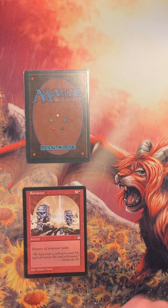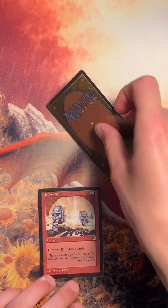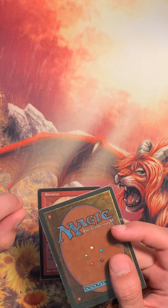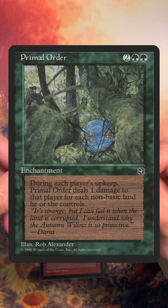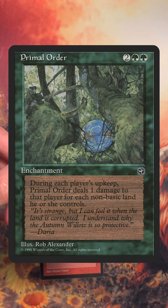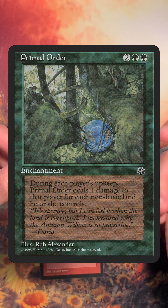The expansion Homelands has always been kind of frowned upon — the whole block actually. Cards from Alliances have received more and more love these days; Fallen Empires is still kind of sad. But this card from Homelands is called Primal Order — an enchantment for two mana and two green. At the beginning of each player's upkeep, that player is dealt damage equal to the amount of non-basic lands they control.